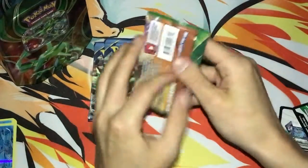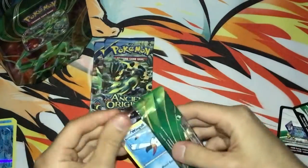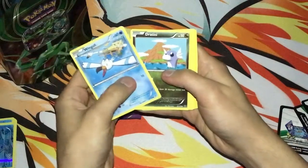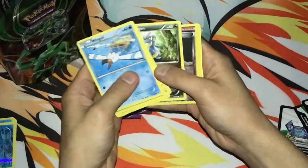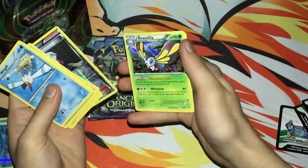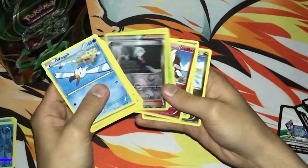Alright, XY Roaring Skies. Wingle, Petilil, Electrike, Swablu, Vaporeon, Steven reverse holo, and a Butterfree holo — that's nice. We got a Togepi, Healing Scarf, Dragonair. Thanks.